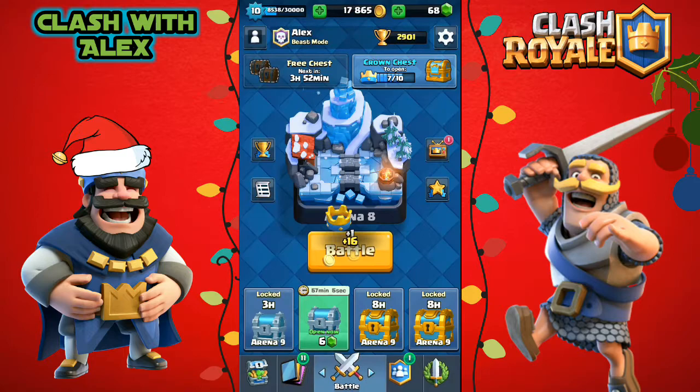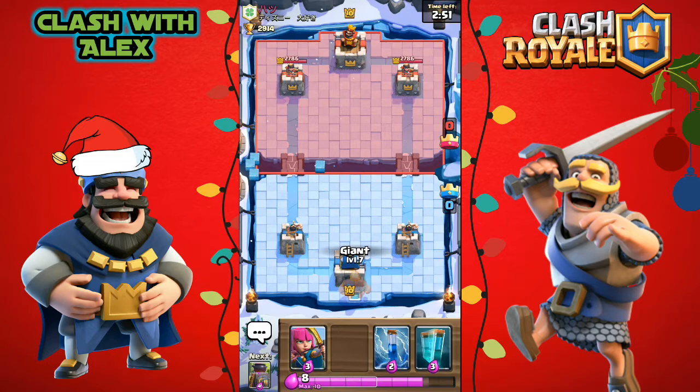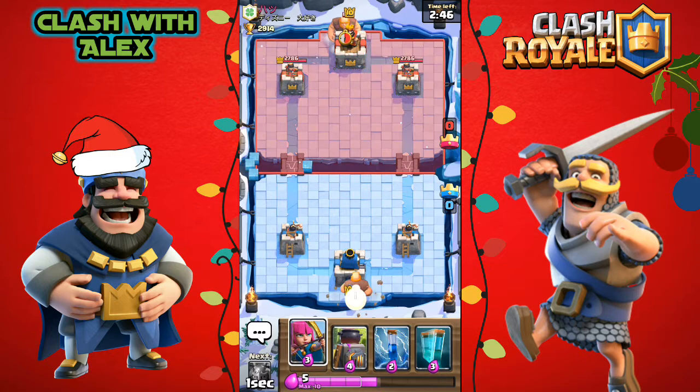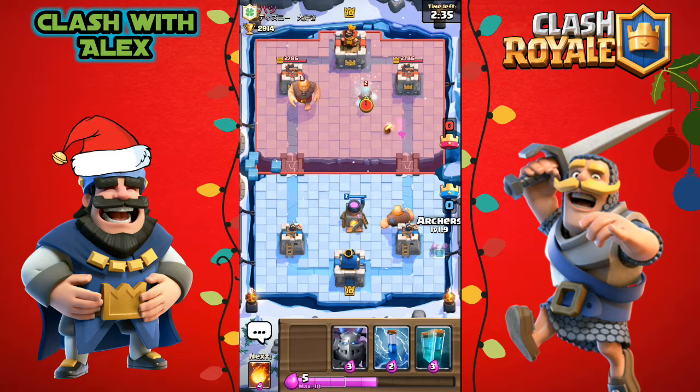Let's go for one or two more battles in this video. We started off with the giant and some archers, so let's place a giant in the back once we hit 10 elixir — actually let's place it now, then a furnace and some archers. He places a giant on the other lane so I'm saving my mega minion for his giant. He places an ice wizard on the other lane.